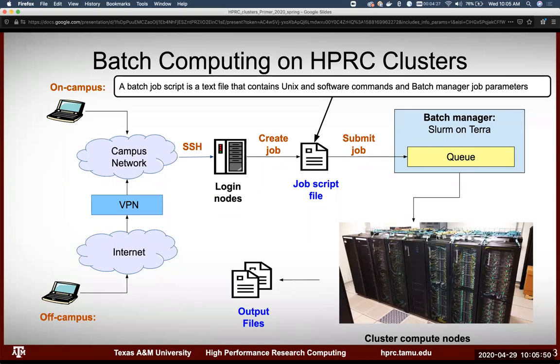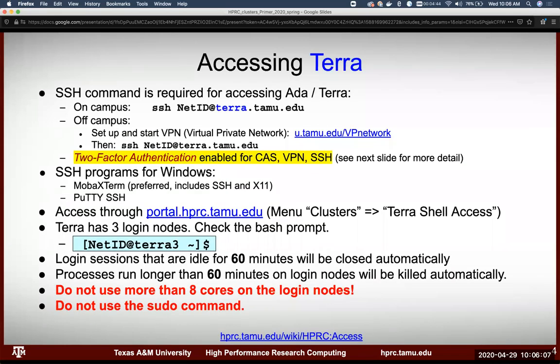After this is over, we're going to publish these PDFs. SSH is the command we use to connect to Ada or Terra. If you're on campus, you can run this command straight from your terminal: SSH netID@terra.tamu.edu. That's the syntax for it. If you're off campus, you're going to need to be on the VPN.